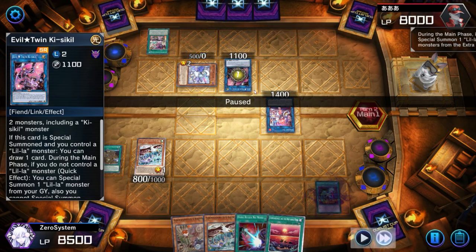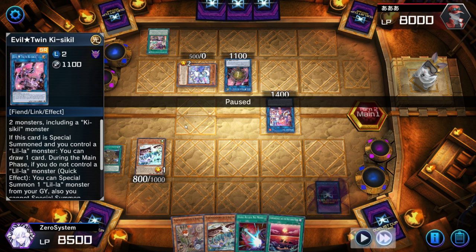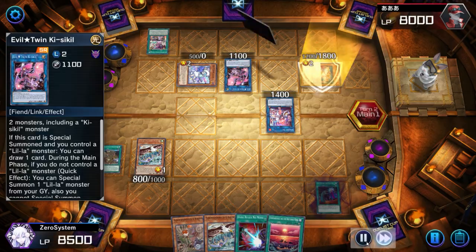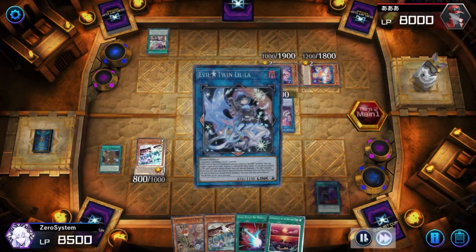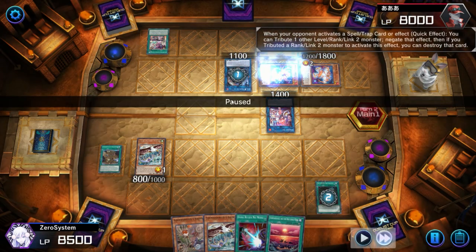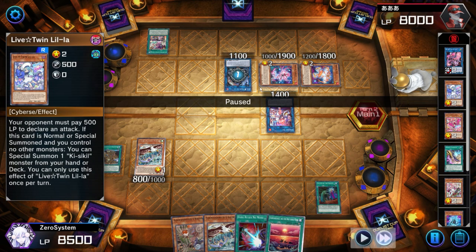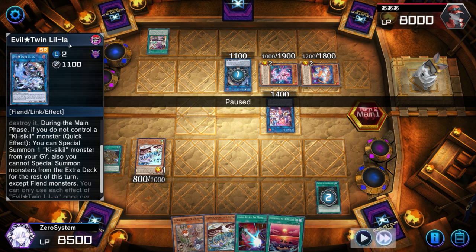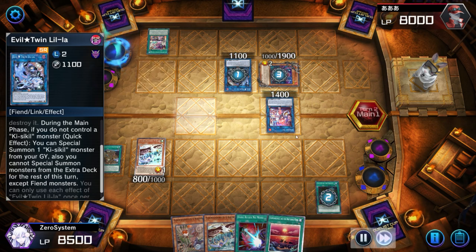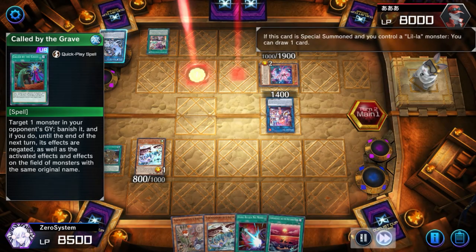They Smashers banish the Jet, then take out Gigantic and Empen, so their link monsters are live. They use Elf to bring back Lila, then link off the two Live Twins for Evil Twin Keys to Kill. They've got Red in hand — they didn't opt to go for Carrot, which is good because my Called By is going to stop Keys to Kill and Lila from playing off each other. But they do have Carrot in hand, which is terrible. Carrot negates the Called By and brings back Keys to Kill to draw one.